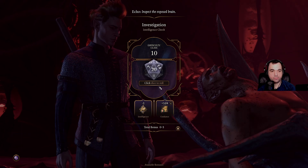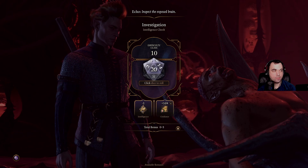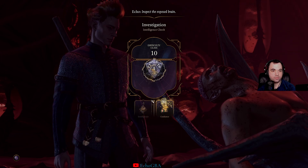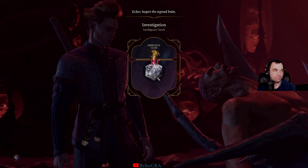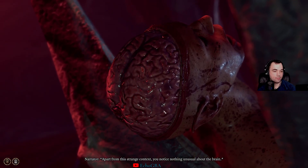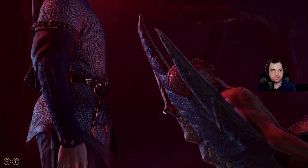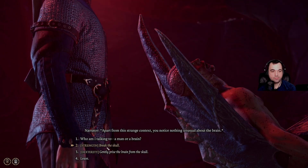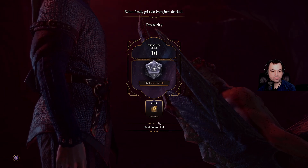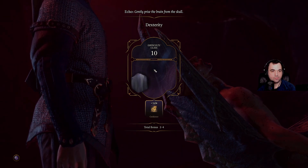We'll use my bonus on this one. Not even close. I'm feeling all that — my guy's an idiot. 'Apart from this strange context, you notice nothing unusual about the brain.' What happens if I just pull the brain out? Let's go. We're in turn-based mode — alright.